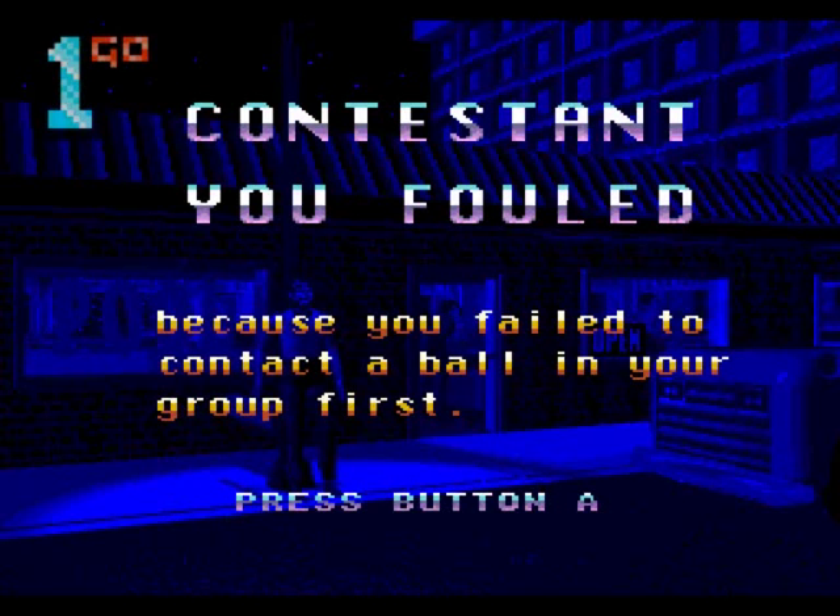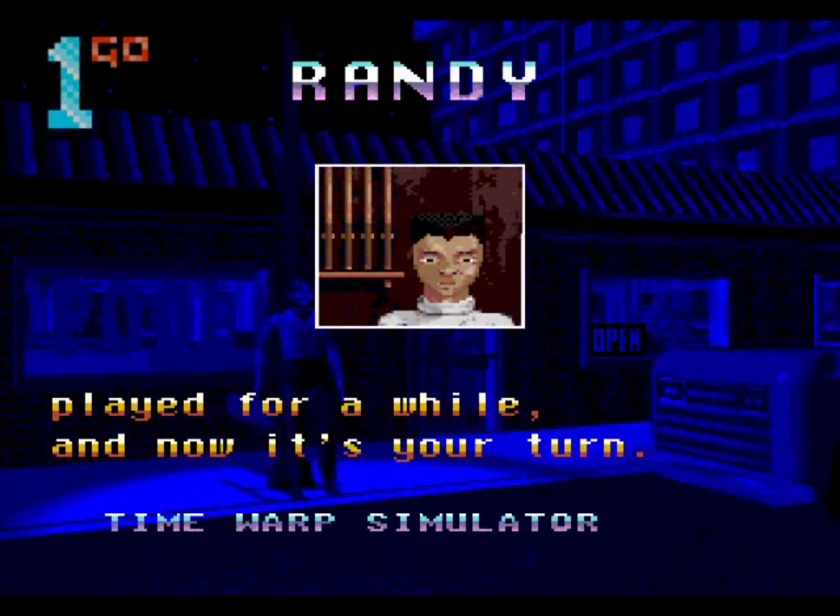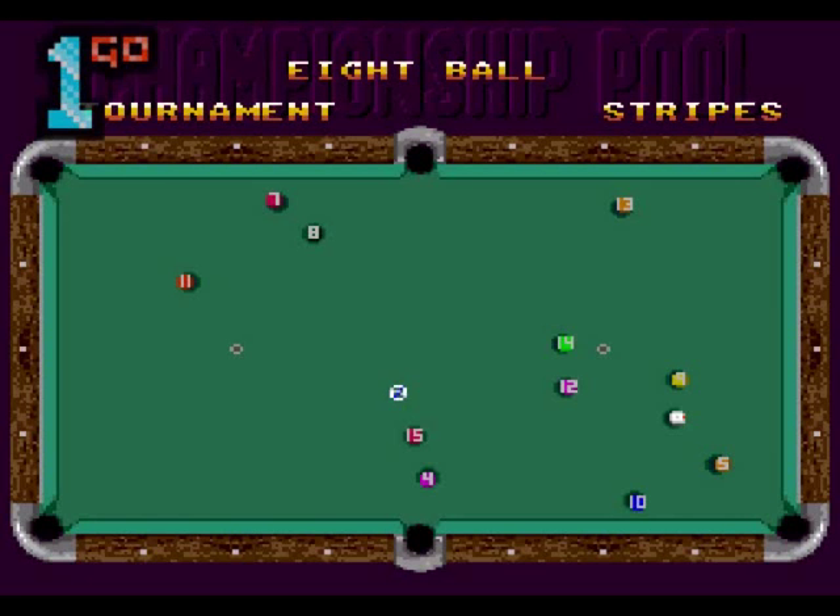Because you failed to contact the ball on your... what? I fouled? I failed to contact the ball. This isn't very well paced, is it. I'm not liking this. The ball animations are quite nice but everything's so small — so small that the 8's got to be a square. Where's the cue ball? That's the only ball without a number on. Oh no, it's got a number on. This is badly, badly laid out.